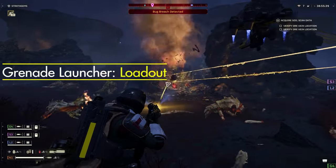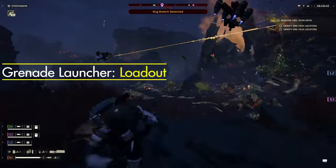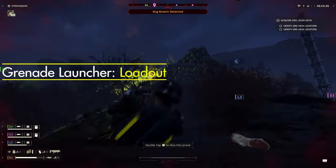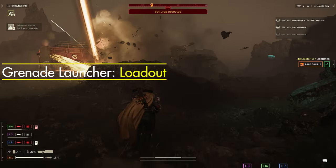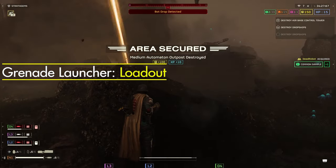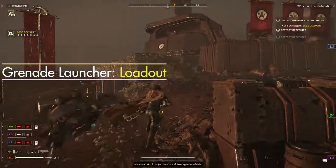Moving into what to pair with the grenade launcher — I found the most success when I used primary and secondary weapons primarily focused on clearing adds. I also found the most success when I focused my stratagems on heavier enemy types such as biotitans and hulks. You want to focus your stratagems on taking them out, because your grenade launcher is what's going to clear outposts and deal damage to those medium-sized enemy types.